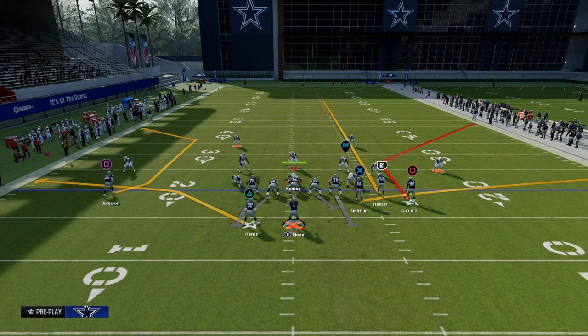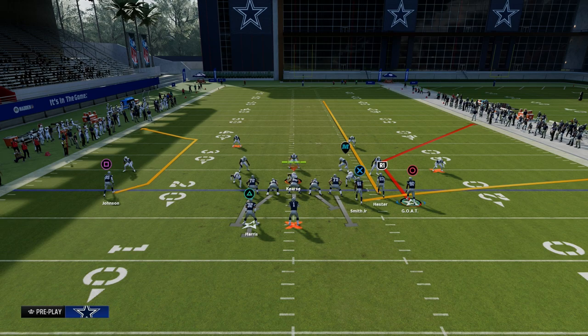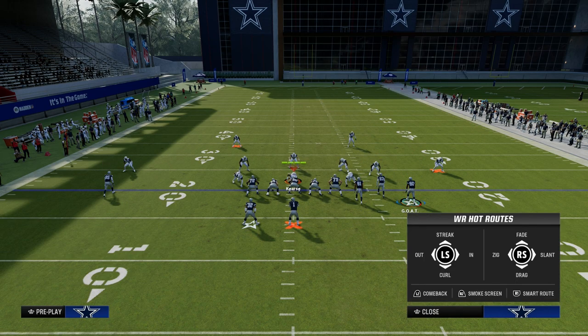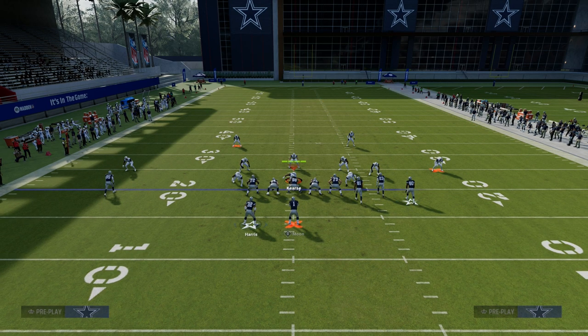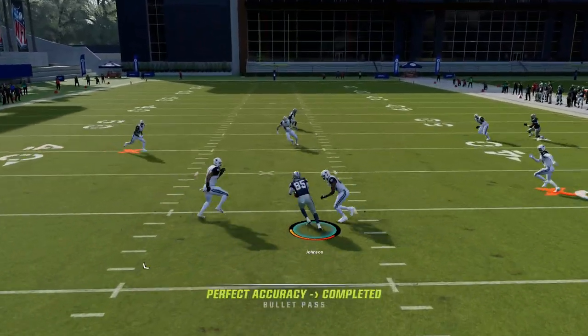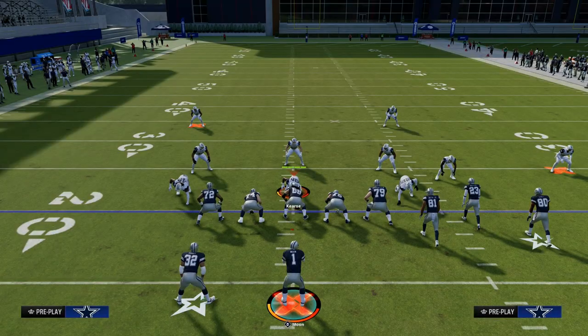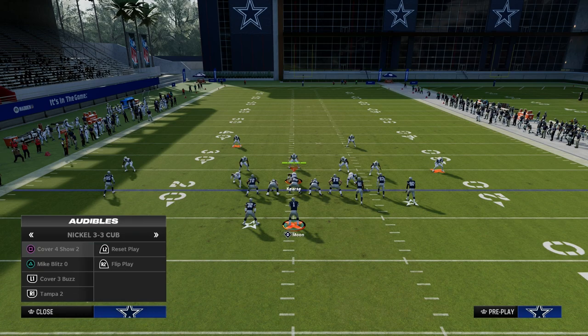When they do put that middle linebacker in the deep middle of the field, what I like to do on the back side of this concept is put a basic little check-down in-route and block our running back to pick up any kind of blitz. You'll see that this check-down becomes wide open in the middle of the field because they have to respect that you could send somebody right up the seam area to attack the coverage shell.